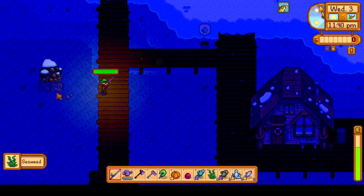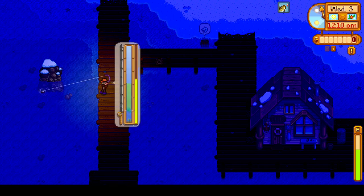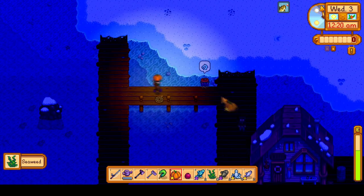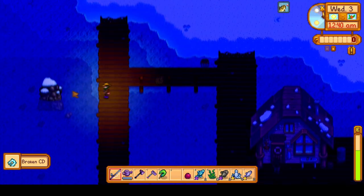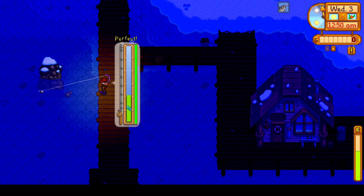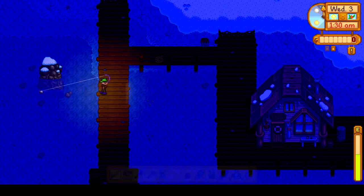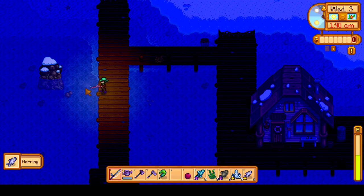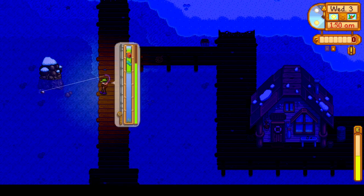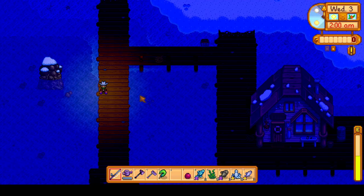The time is nearing 12am, which means Willy will be leaving the saloon and heading home. We have a pumpkin to give him as a gift, and also brought a pomegranate in case we ran into Elliott, but unfortunately we did not. I also switched the bait in the crab pot here because we still need a lobster and shrimp from the crab pot for the catch-every-fish perfection goal. We're nearing the end of this day and probably won't hit 30 ocean fish today, so we'll have to finish that tomorrow before heading to Ginger Island.